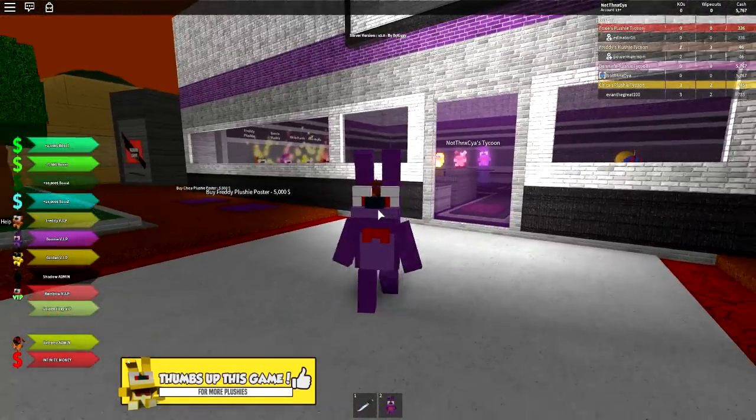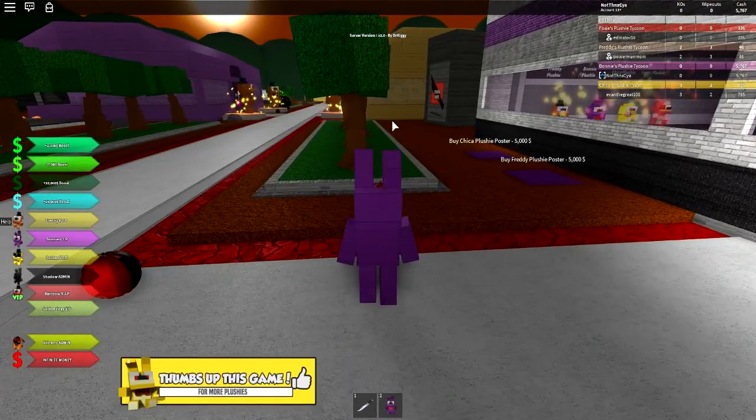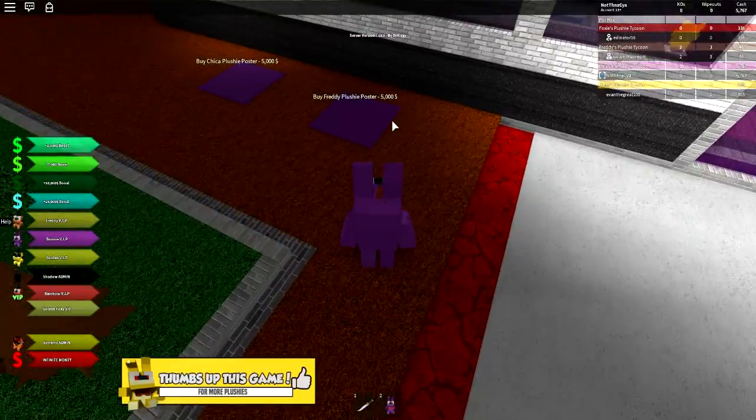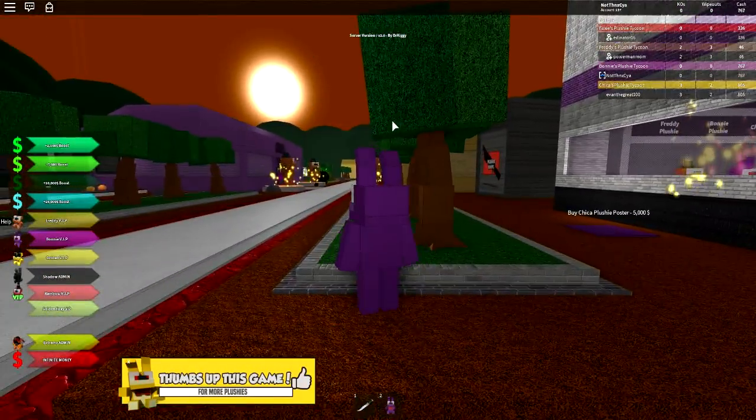We're going to buy this one. Boom! Oh, it's literally giving me a top hat. I want the big statues — how do we do the statues? Should we buy one and see? No, it's a poster.